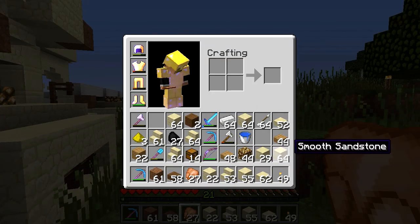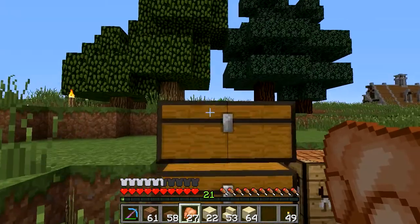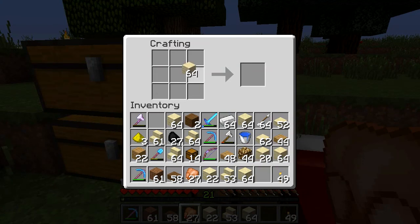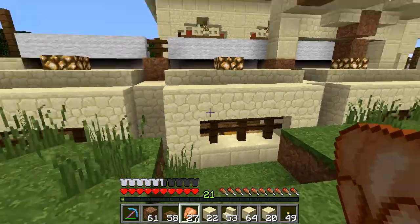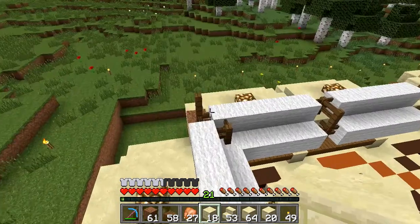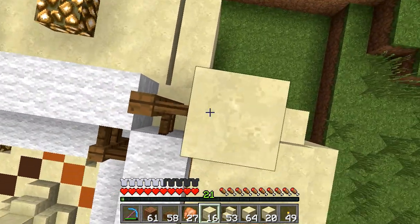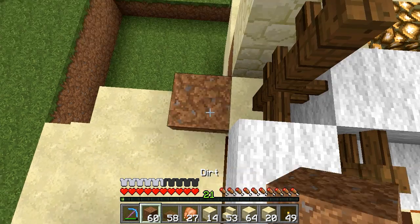I don't have that many - let's make some more. How do we make them again? Is it this? I keep forgetting - yeah there we go, okay good. That should do. Let's jump up here again and we're just gonna - one, two, three, four - do this all around here.